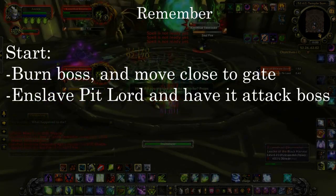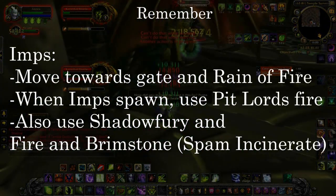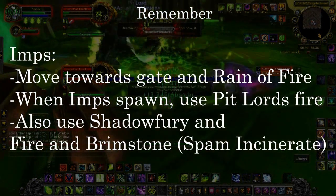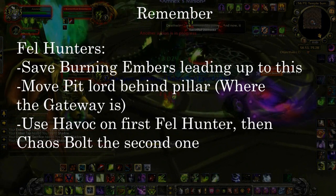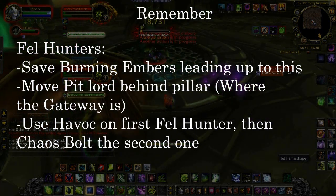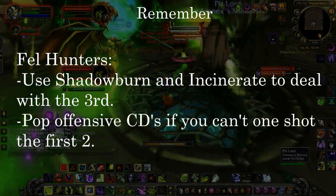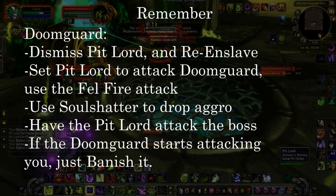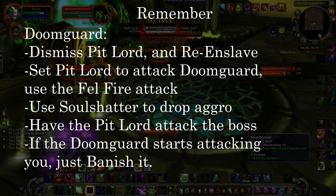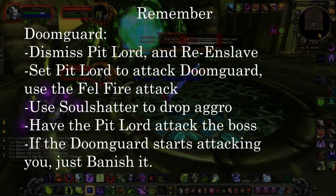To summarize: at the beginning, burn the boss and move close to the gate, then enslave the Pit Lord and have it attack the boss. The next phase is the Imp phase — move towards the gate and Rain of Fire. When the imps spawn use the Pit Lord's fire, Shadow Fury, and Fire and Brimstone, and spam Incinerate and Conflagrate. For the Fel Hunter phase, save your burning embers leading up to it, move the Pit Lord behind the pillar well before they spawn. Use Havoc on the first Fel Hunter, Chaos Bolt the second one, and use Shadowburn and Incinerate to deal with the third. Pop any offensive cooldowns if you can't one-shot the first two. During the Doom Guard phase, dismiss your Pit Lord and re-enslave it immediately. Set the Pit Lord to attack the Doom Guard, use the Fel Fire attack, then Soul Shatter to lose aggro. Have the Pit Lord then attack the boss. If the Doom Guard starts attacking you, just banish it.